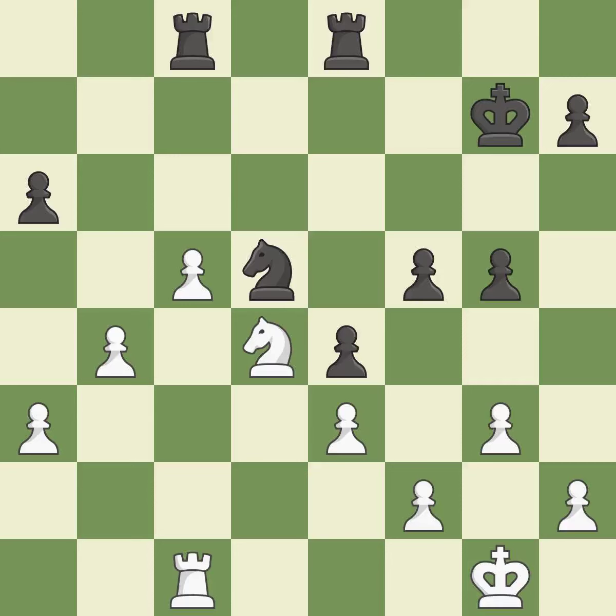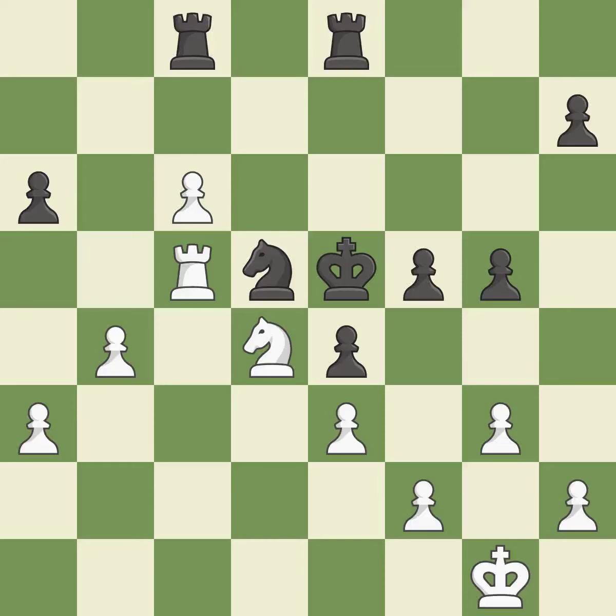It is quite good — this defends the attacked pawn. A passed pawn is pushed by this. It is quite good. This pins the other side's knight to the king, rendering it immobile. The best choice is this one. It is ideal. While not a mistake, that is also not the wisest course of action. This maintains the balance in material with a good trade.